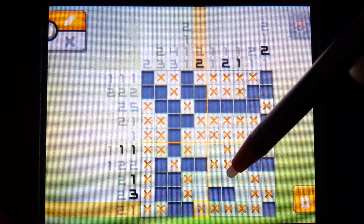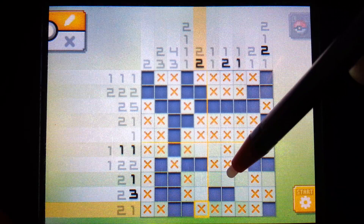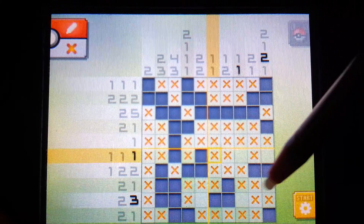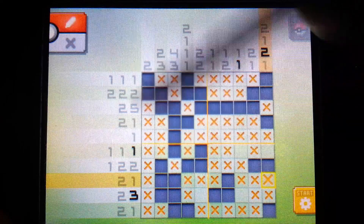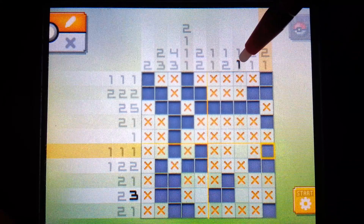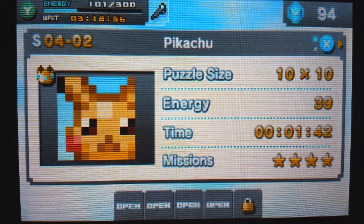This helps us because there's only one pixel left that this can fill, and that completes this row as well. And we can fill in a two right here. Single pixel - we can put an X here. And we can put an X in this row to finish this off. With a one down here and a three here, that leaves just this pixel left to fill. And you'll see that completes the Pikachu puzzle.